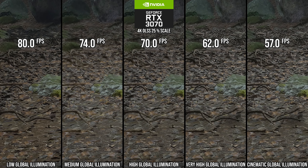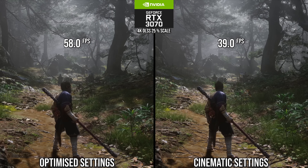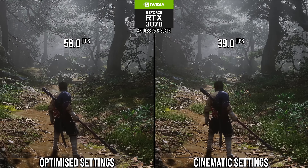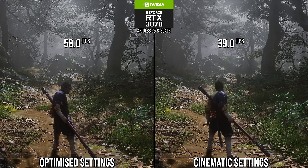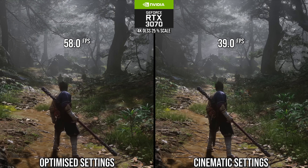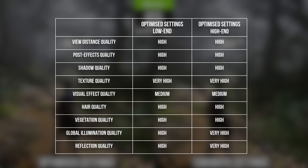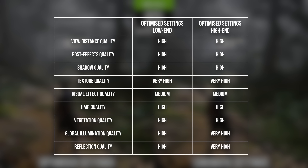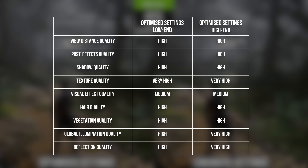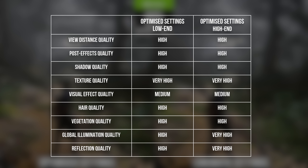Putting it all together using Mohamed's footage — comparing cinematic quality without full RT versus optimized settings using very high for GI and reflections — there is a huge 48% performance win in this shot. And this isn't even showing water, where the win would arguably be more. Other than some foliage density differences, you'd be struggling to tell the difference. These are very good optimized settings for this class of GPU.